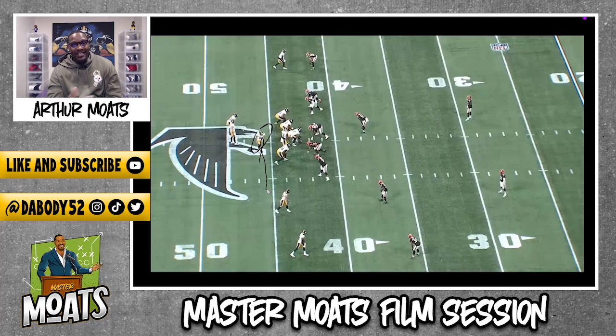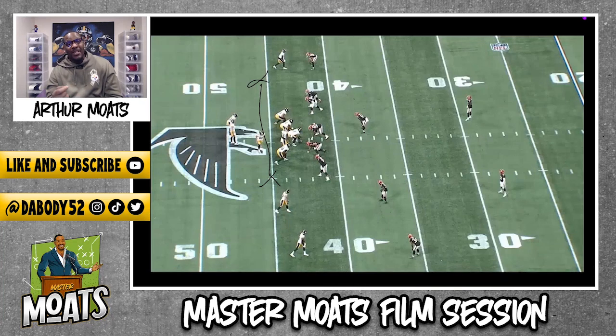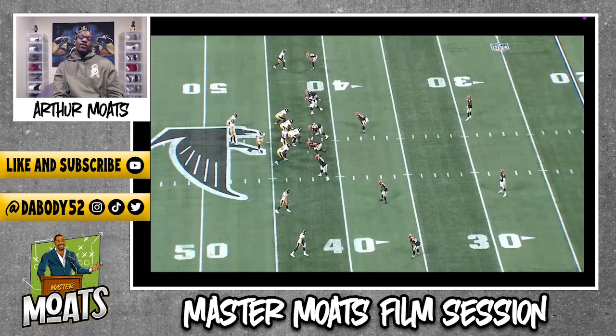All we're trying to do with this motion is to see zone versus man. The simple way to read it: when Pat goes in motion, if anybody moves with him, it's man. If nobody moves with him, it's zone. The reason is, if it's man-to-man and your guy crosses the field without you following, he'll be wide open. In zone, you don't have to follow because another defender covers that area.